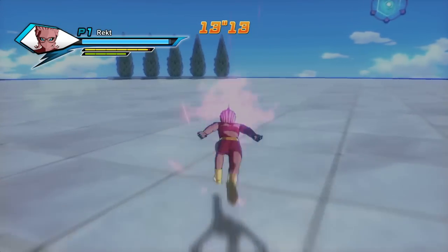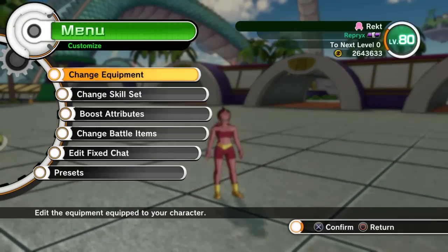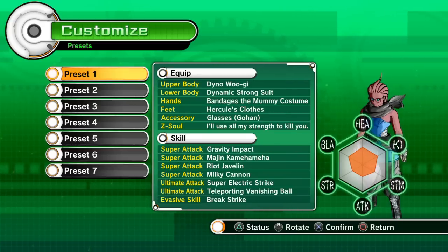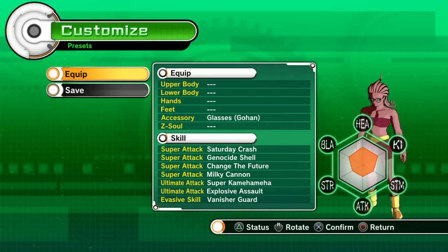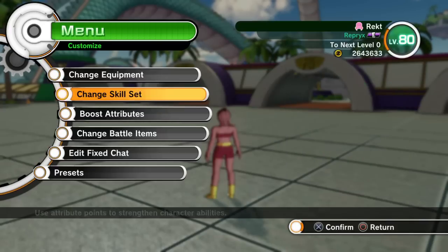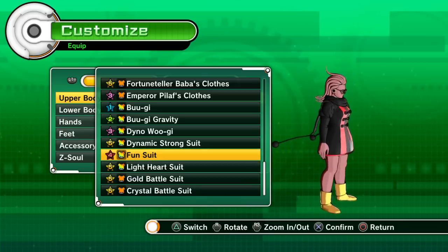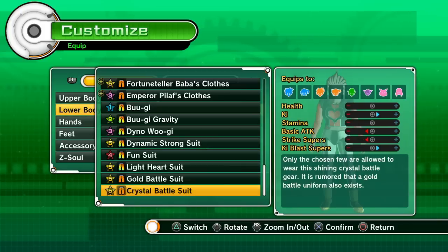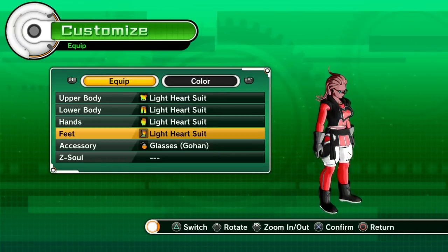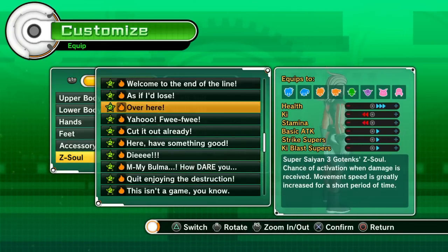I'm going to exit out and put clothes on Rekt and show you what difference clothes actually makes to a stat. Back in Toki Toki City, I'm going to show you guys what clothing does to your stats. Clothing obviously does have an effect on your stats, as you can see the stat meter move. Remembering her attributes — 80, 57, and 100 — I equip some things to accentuate her. I tend to like the lightheart suit because of the stats. The lightheart suit boosts her Ki and her Ki Blast Supers, which are the main things I focus on. Then I equip my Z-Soul, Wahaha — it lowers my basic attack but boosts my health and Ki, so I'm all good with that.